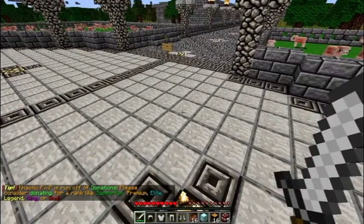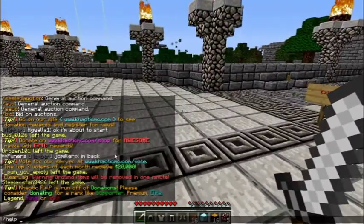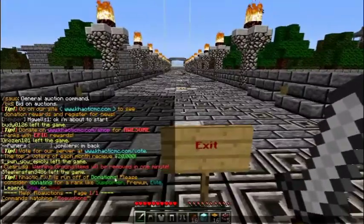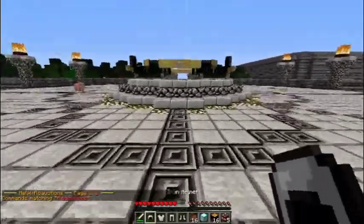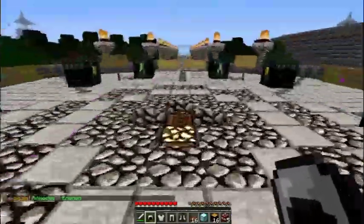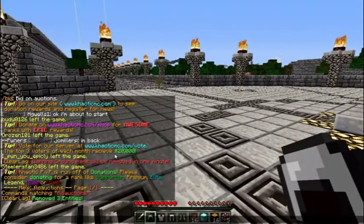One of the other plugins on this server is Auctions. What this enables you to do is auction off your items to other bidders on the server. So basically, if you want to auction off an item such as your iron helmet, you would set a start price and then people would bid on it — just the same as any other auction but using in-game money.